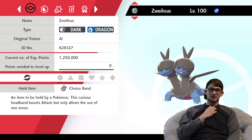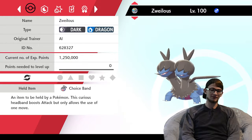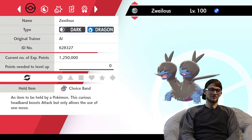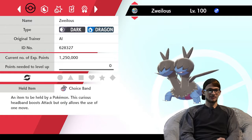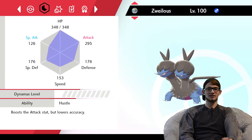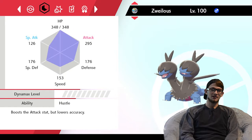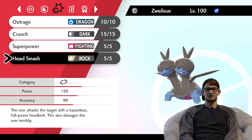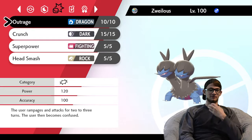Next we have Zweilous, which I'm naming Yvonne. Choice Band set plus Hustle, which means my attack stat is actually doubled, so I'm almost hitting 600 attack. Max HP, max attack EVs, and 4 speed. Moves are Outrage, Crunch, Superpower, and Head Smash — just the basic Zweilous set. It's in a Moon Ball, which is pretty cool — I chained it myself.